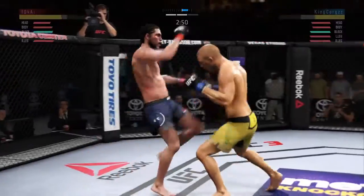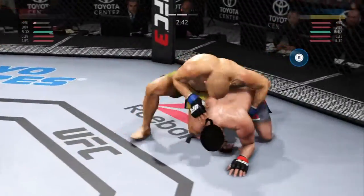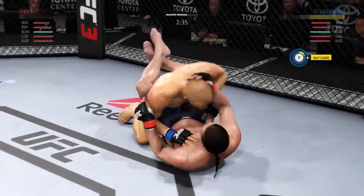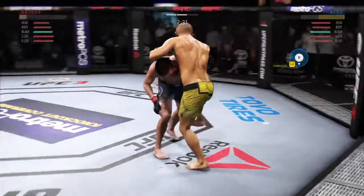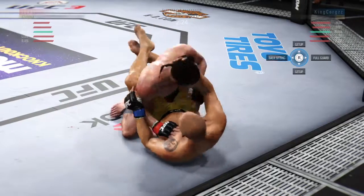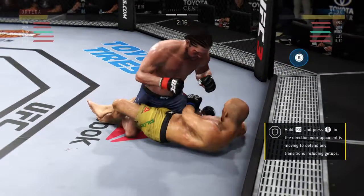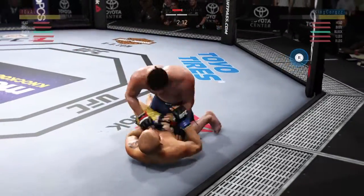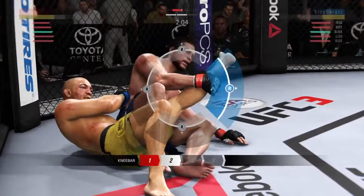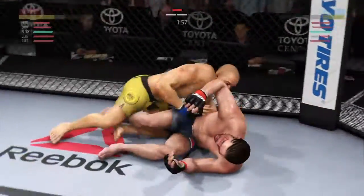All right, under three minutes now to go in round two. And we have passed the midpoint of the fight. Into full guard. Nice reversal. Excellent movement here on the ground. He's got to look out for his leg here. Chipped the hips down. That leg looks locked up pretty tight. Under two minutes now. Beautiful knee bar escape.